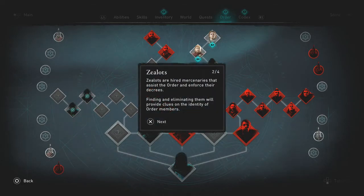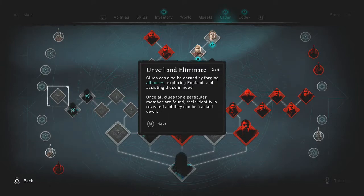The zealots are hired mercenaries on the outside ring. I've actually killed a few of them, and it says finding and eliminating them will provide clues on the identity of order members. You can gain clues that way, as well as playing regular missions and coming across them naturally. Clues can also be earned by forging alliances, exploring England, and assisting those in need.